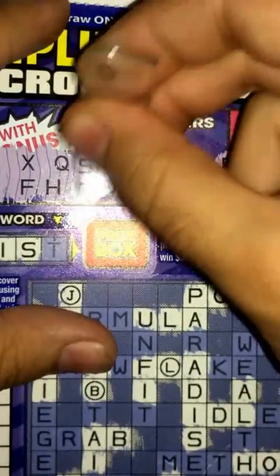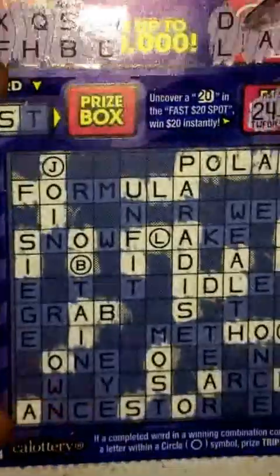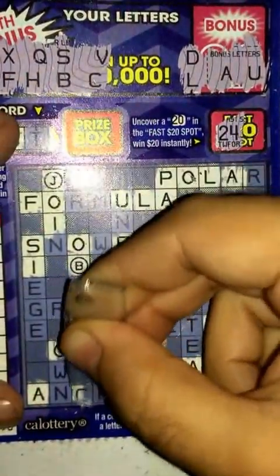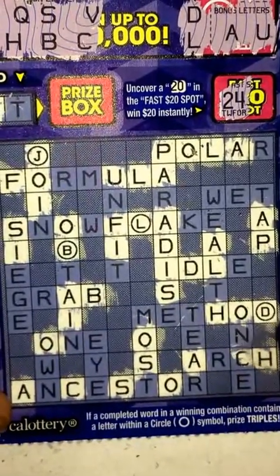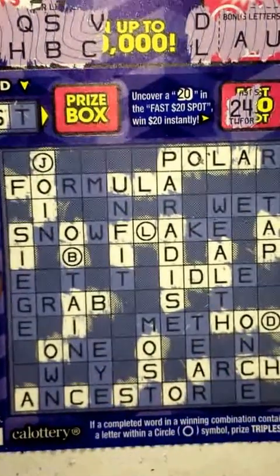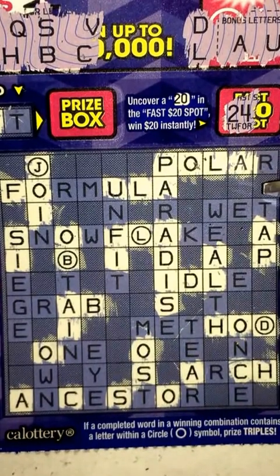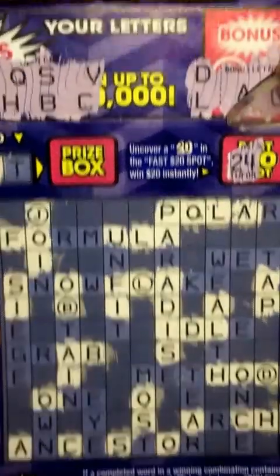V and C — backing up here. We do have a C right here, and another one right there. Looks like that's it for C. For V, nothing there — not much there.